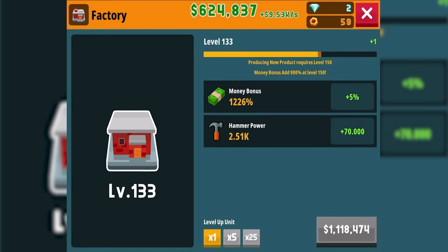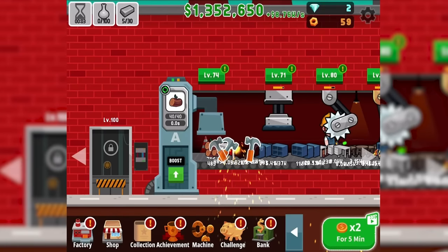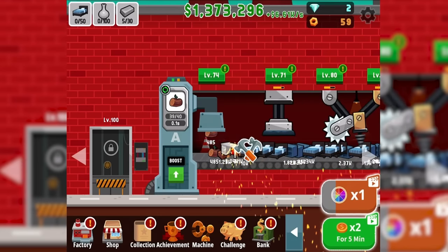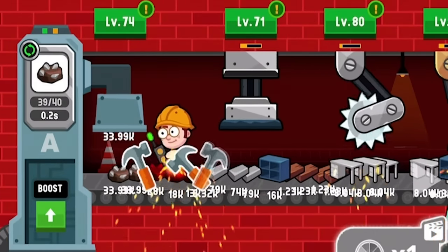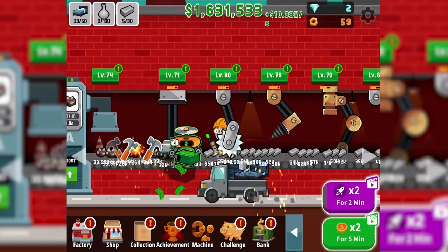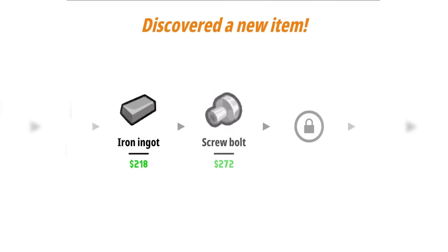So let's spend a few upgrading our supplying machine, because that's where all the good stuff comes from. Then maybe quite a bit on our factory itself so I can have lots of hammer power. We're going to go 25 levels for 11 million dollars, and then we've actually spent about all of our money. But my hammer power is up to 2,500 and my money bonus is getting pretty big. So I'd wager now I can turn some stuff into some pretty amazing better stuff. We're currently making about 10,000 dollars a second. We found out after iron ingot comes screw bolt at $272. Turns out saving up tens of millions of dollars really does wonders for your factory.